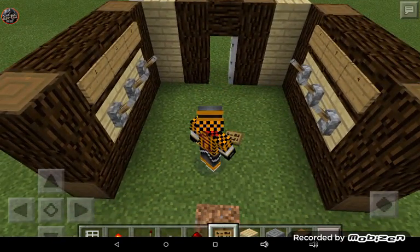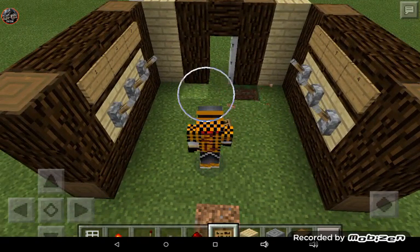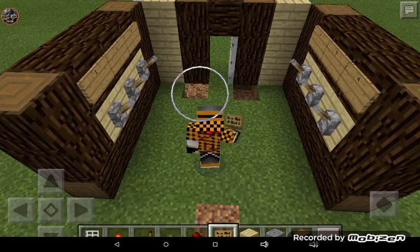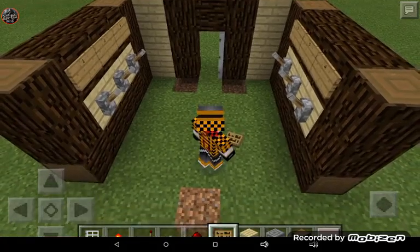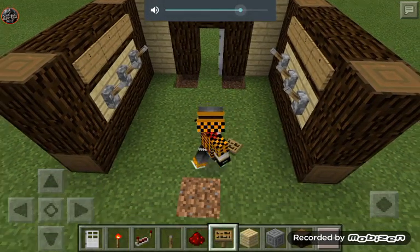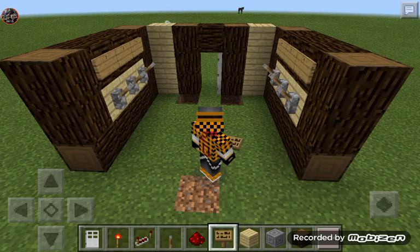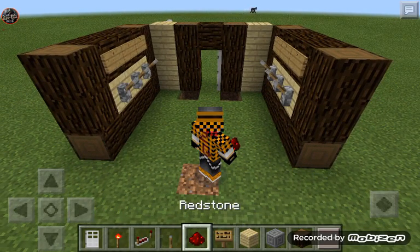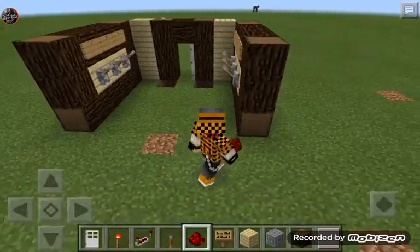Now to make it easier on yourself, I would go ahead and dig out a hole right here, and also one underneath on both sides. Here is where you're going to want to start placing your redstone torches and your redstone itself.